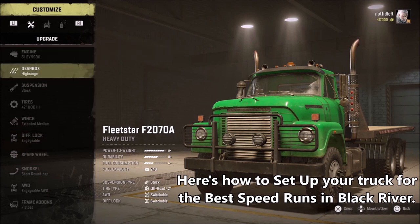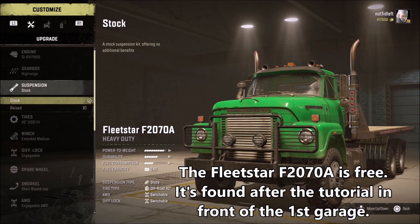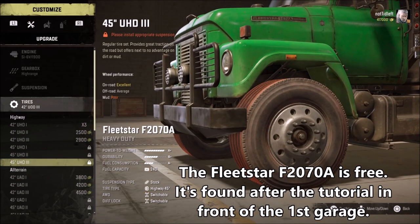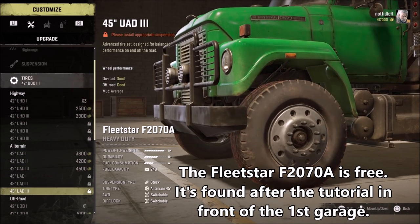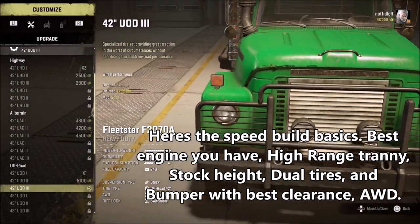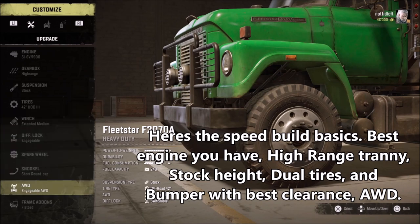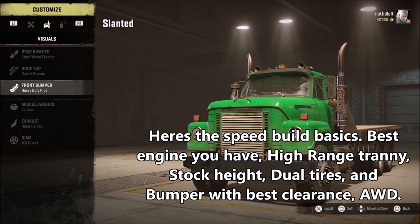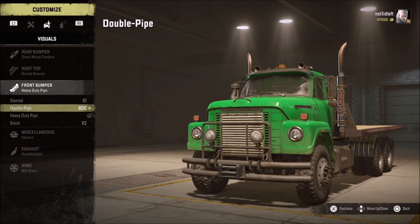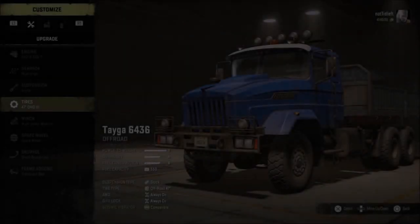Here's how to set up your truck. I'm using the Fleetstar because you get it so early in the game. You obviously want the high range transmission, and I'm putting in the basic engine so that you can see this works right from the start. I'm putting on 42s because you need a stock height — do not lift it. It's too top-heavy on any truck, so you only need stock height on this map. You want to pick a bumper that has the highest ground clearance up front.